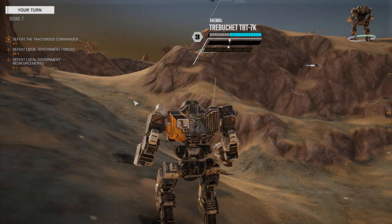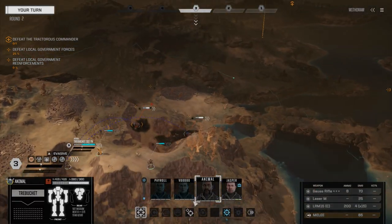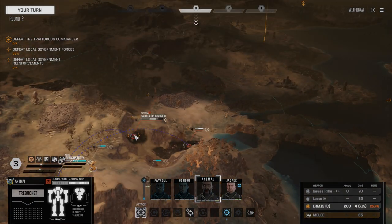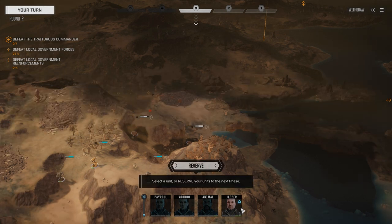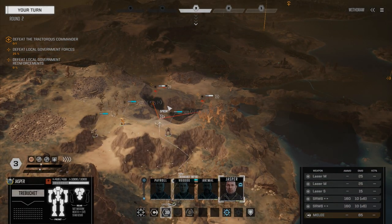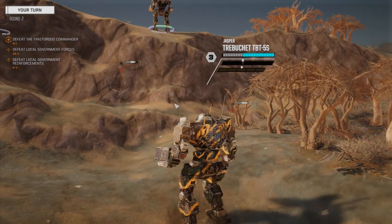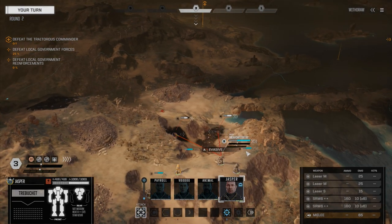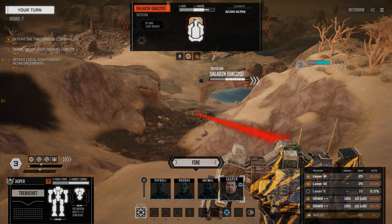So let's move up. Give Jasper a bit of room to move. I think we're going to fire against the Ultra Auto Cannon — 9%? Wow. Okay, it's going to be this guy at 25%. Jasper, can you get up here? You can — you don't have multi-target though, so we'd have to choose one or the other. In the Trebuchet with 1,000 armor, I think you're probably going to be okay. You can take an AC-20 hit unless it's to the head. So we're going to fire on this guy with everything but the small. I think we should be able to kill him hopefully.